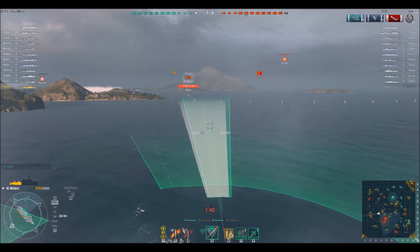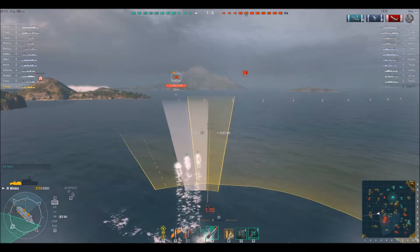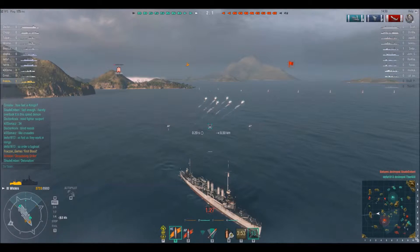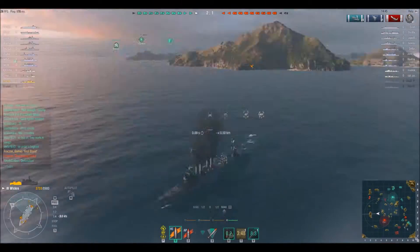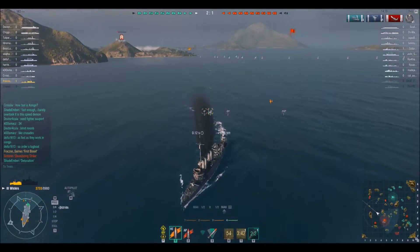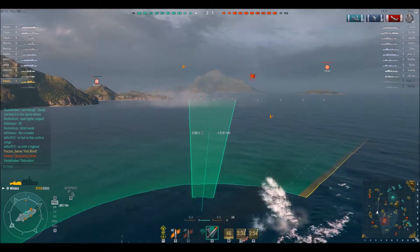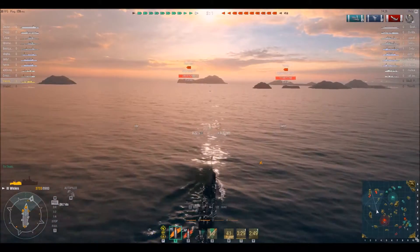I have two torpedo salvos of three and I'm trying to cover as much of the area behind me as possible, waiting until the last possible moment since it's just at the edge of my torpedo range. I get my repair going and get out of there — I definitely can't survive close-range engagements with cruisers. I see one torpedo hit, which makes me happy, but sadly one torpedo will not kill a cruiser.